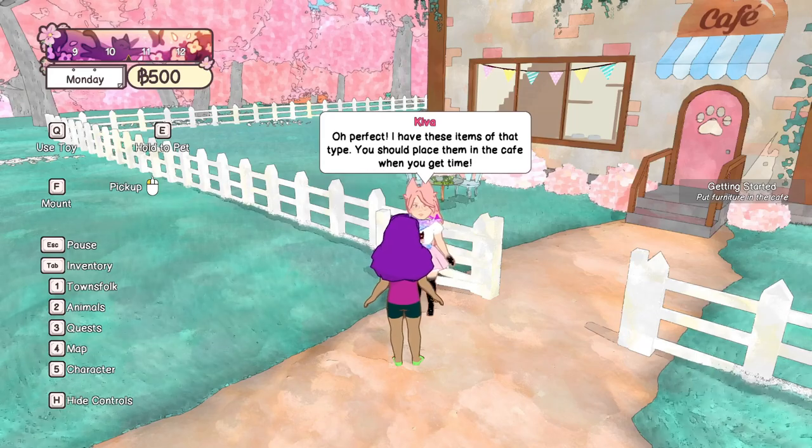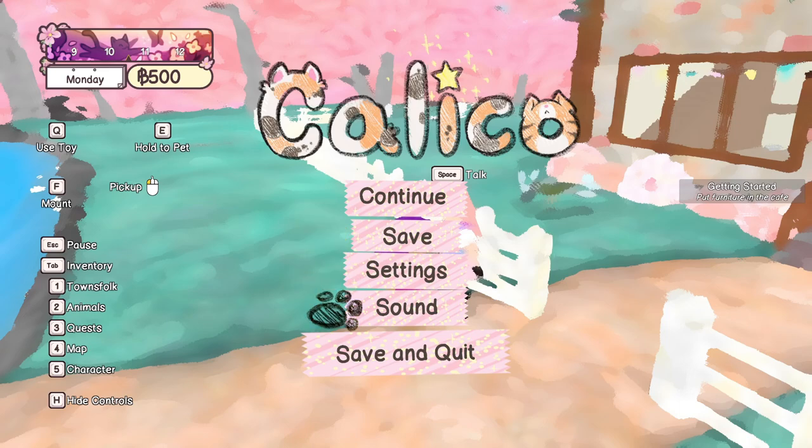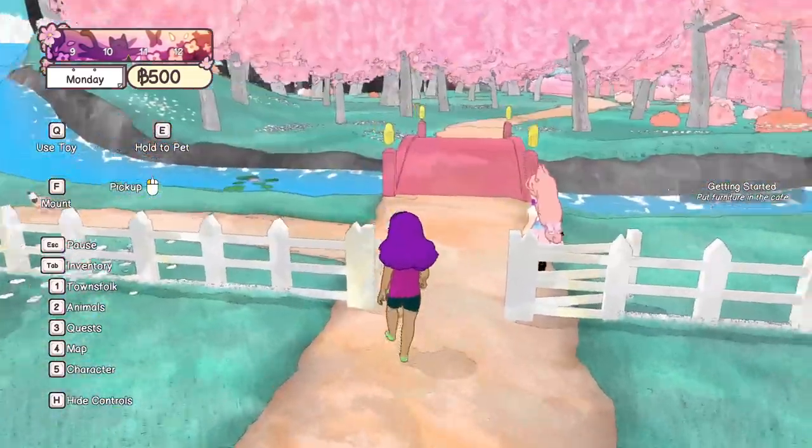I have these items of that type — you should place them in the cafe when you get time. There are sound settings, because there's no sound settings in the main menu. I like that it's not just one thing you can change but you actually have a good deal of control. I want to turn this off — I'm not really a fan of that Mickey Mouse kind of thing. So I'm just going to turn that off completely, and leave the music down a little bit too.